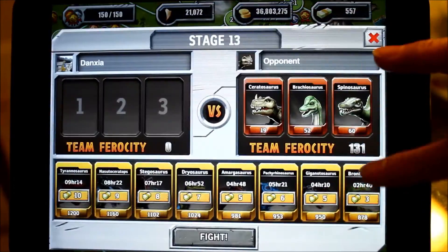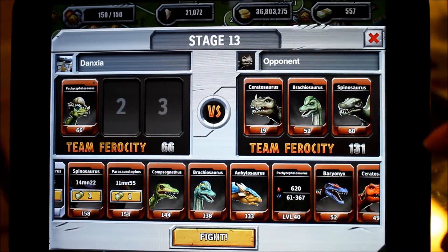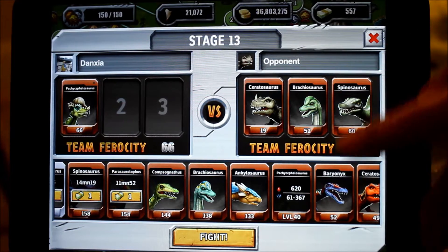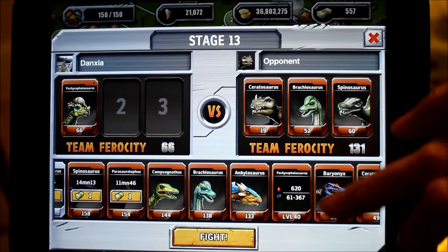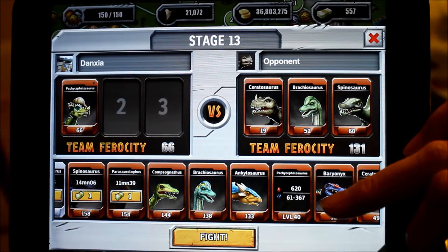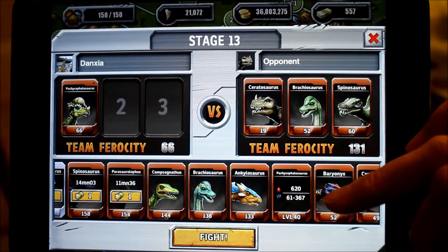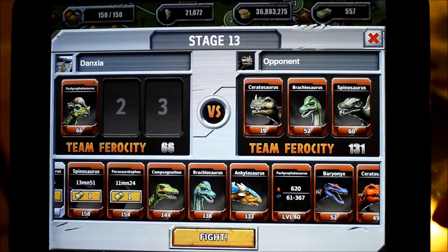Today I'm going to show you the next animal in my lineup, which is Pachycephalosaurus. I usually use it for stage 13 battle because its maximum damage is not that high — only 367 — but it has a relatively long life. Occasionally I will use it to battle against stage 14 animals depending on what I need. If I need more grass food, I'll battle stage 14; if I need meat, I'll battle stage 13 animals.